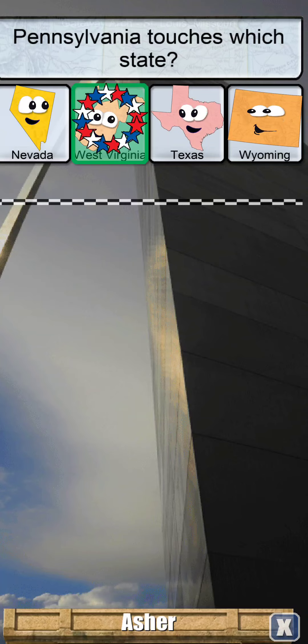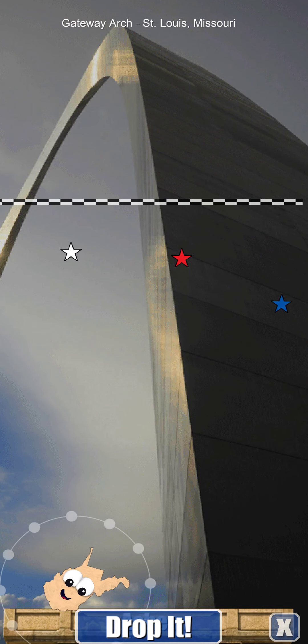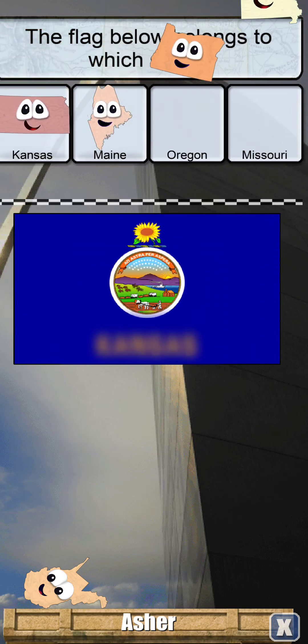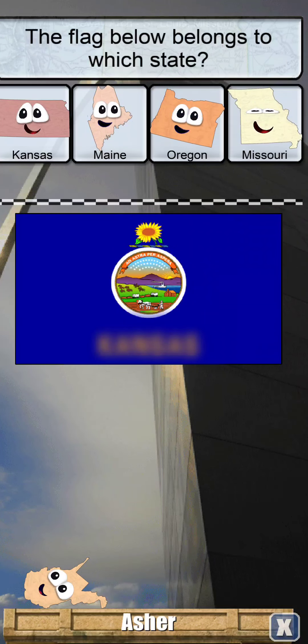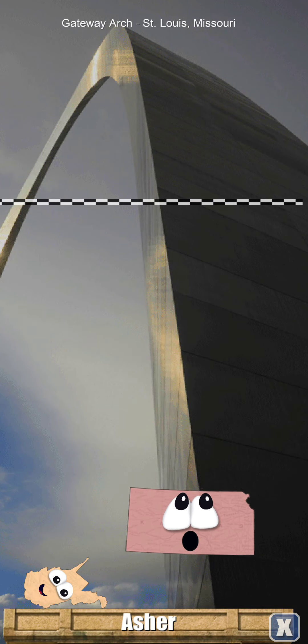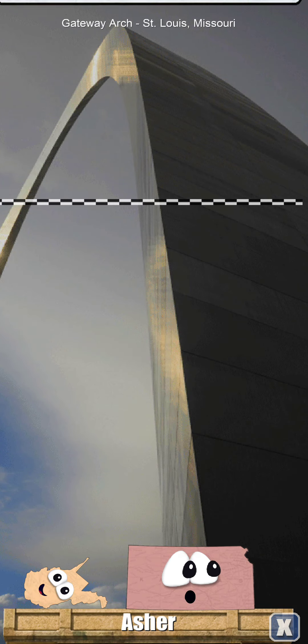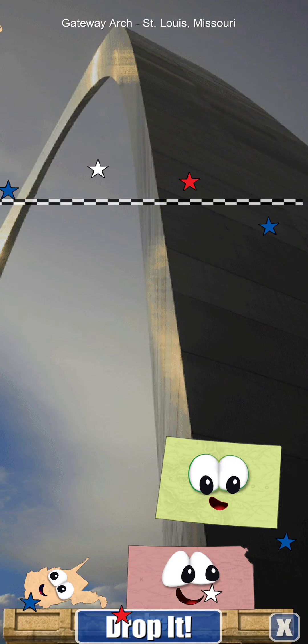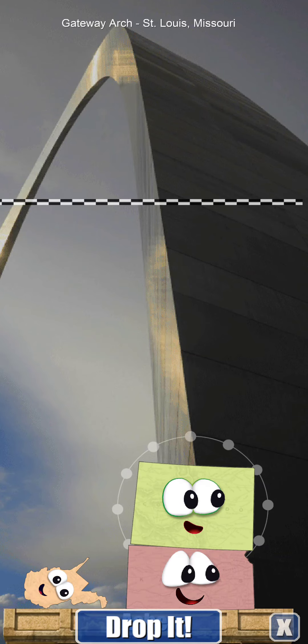Pennsylvania touches West Virginia. The flag belongs to Kansas. Kansas can survive a big fall. That's Colorado — also square. I can put it on top of Kansas.